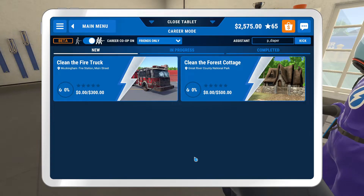So next time we play, we've got to clean the fire truck and the forest cottage. That's $800, which will put us on to $33.75 — $1,625 away from that professional duty power washer. Including the fire truck and the forest cottage, we've got 19 things left to do, which will keep us busy for a little while.